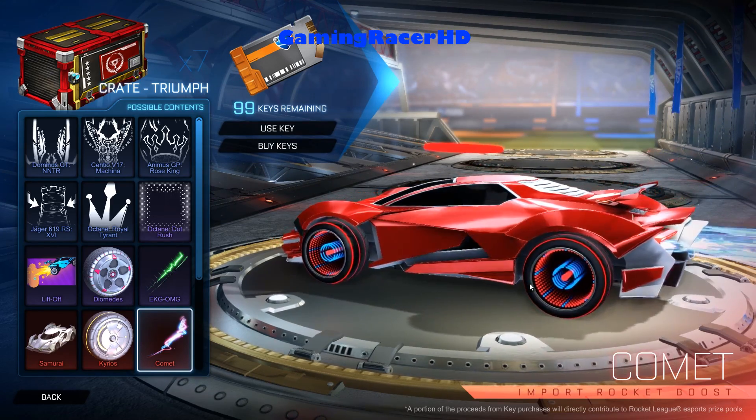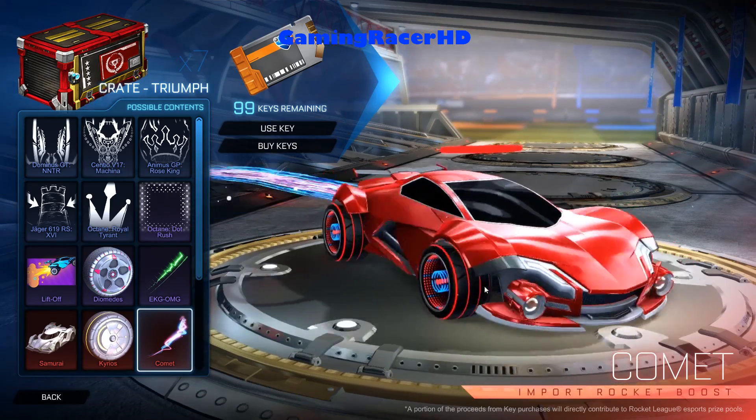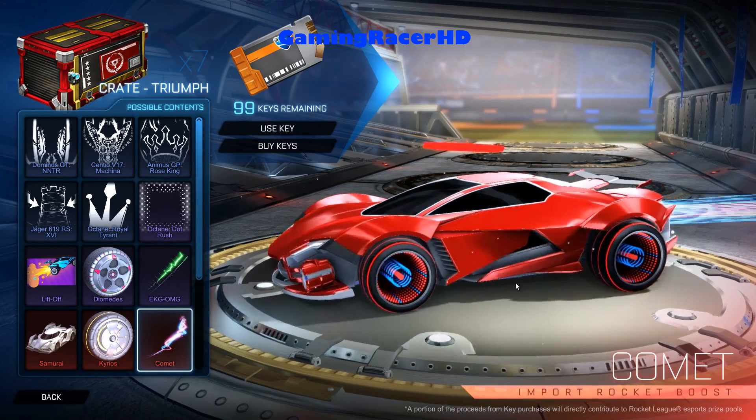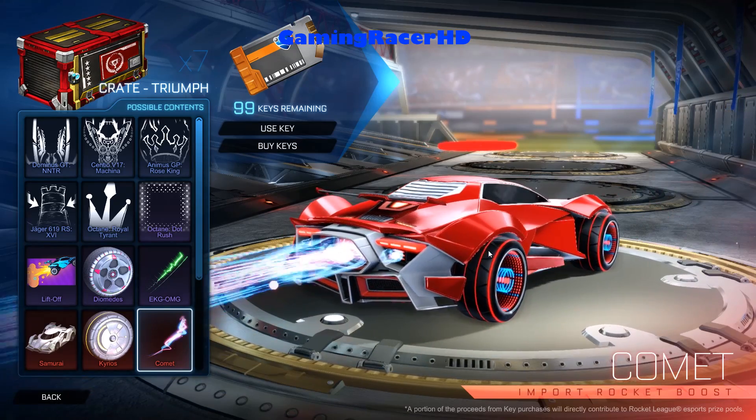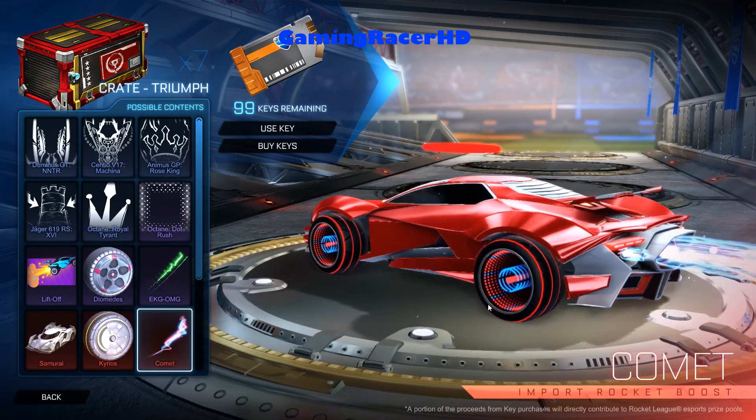Next up is the Comet, which is a boost that actually looks really nice — nice and colorful. Now if you use the Octane it will look a lot different from the back of it, because the boost exhaust on the Octane is a bit different to the other cars.